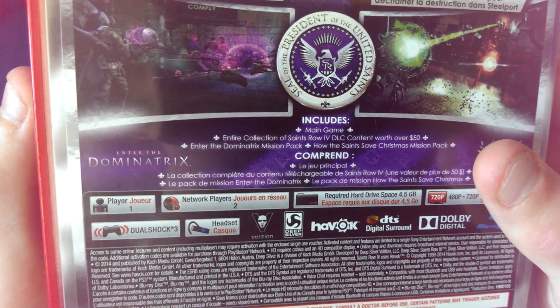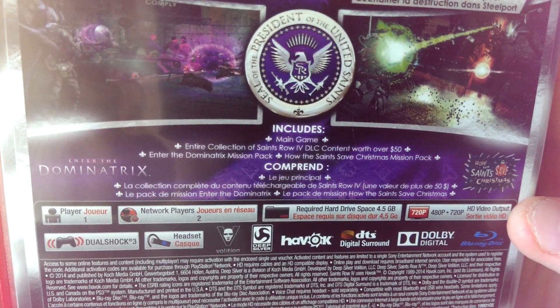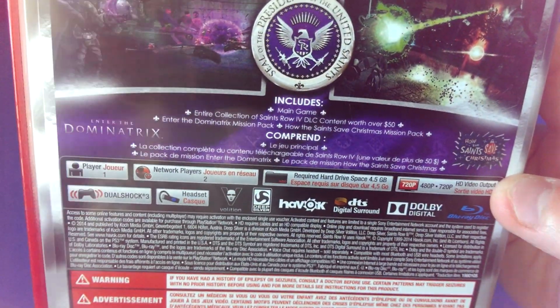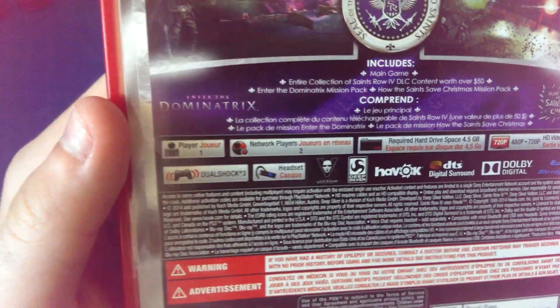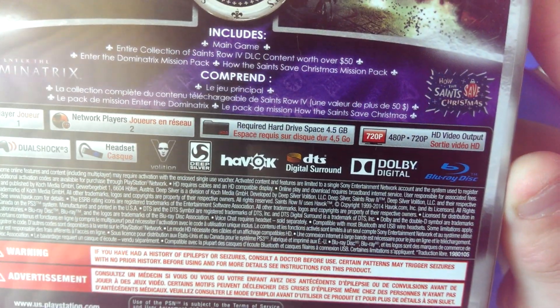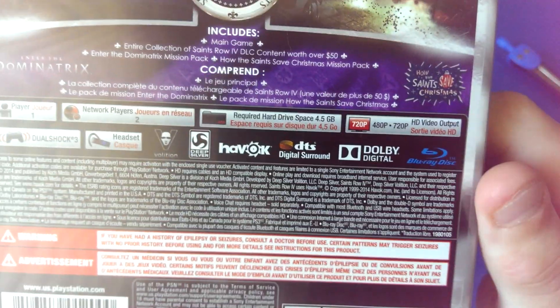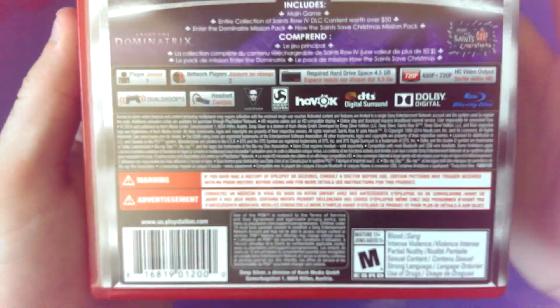These include the Enter the Dominatrix mission pack, and How the Saints Save Christmas. Just the logos for the DLC. Player 1. Network players 2, because I'm pretty sure it's co-op. Required hard drive space: 4.5 gigs. Displayed in 720p. Geostruck 3 compatible, headset compatible. All the logos there for all your logo needs.